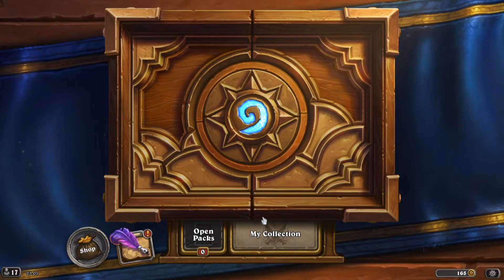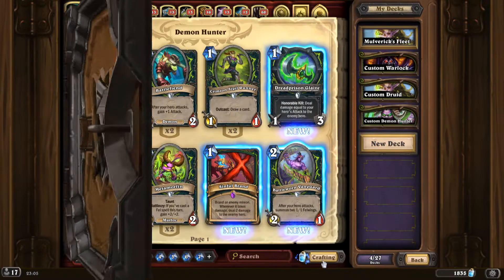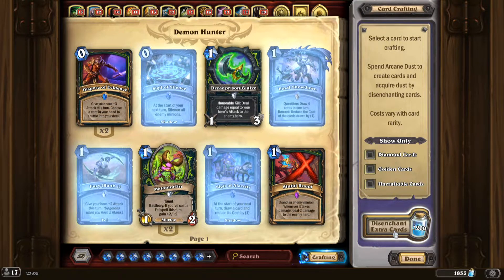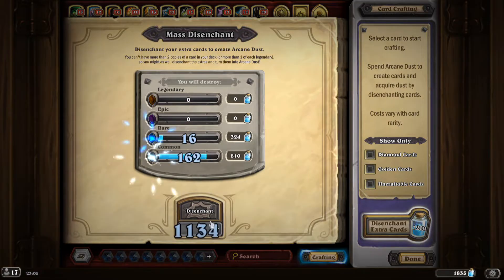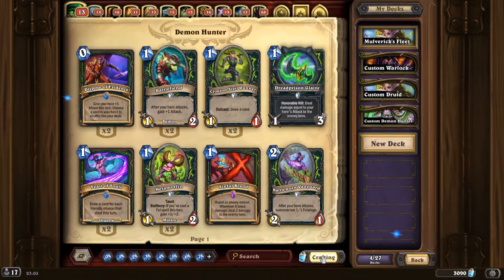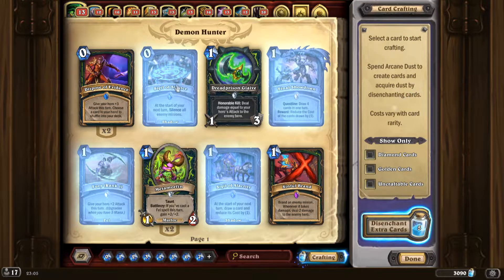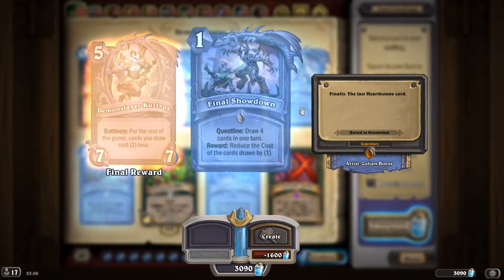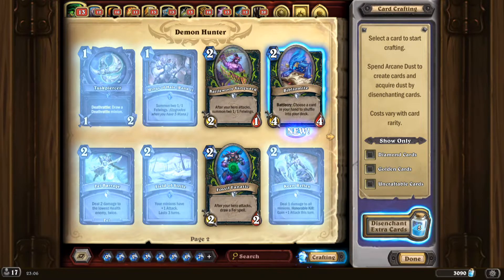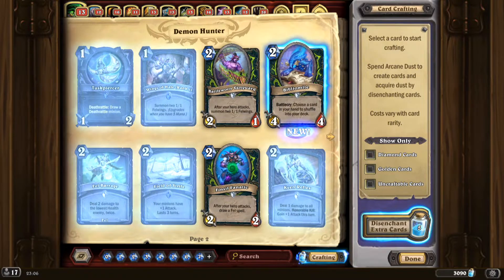And we are done with these — let's go to the collection and of course, crafting. Disenchant extras. I can see already we are missing quite a few cards, surprisingly.